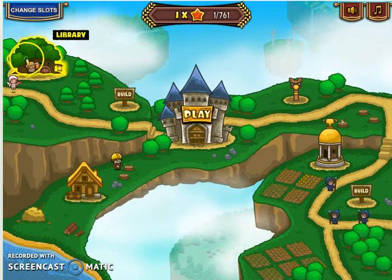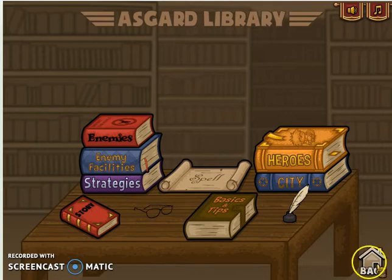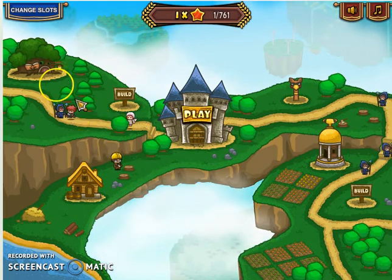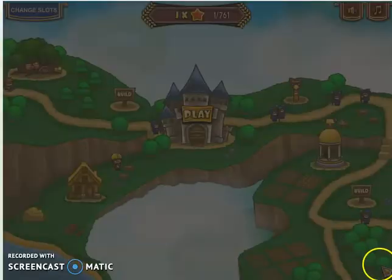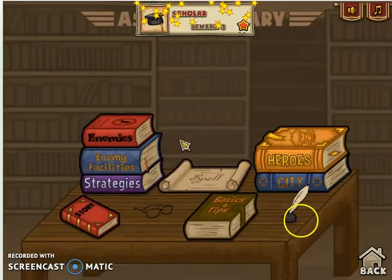Now let's go to the library. Once, twice, thrice, four times, 5 times, 6 times, 7, 8, 9, 10. It is on the screen that you have won the score reward which gives us 3 stars as reward.